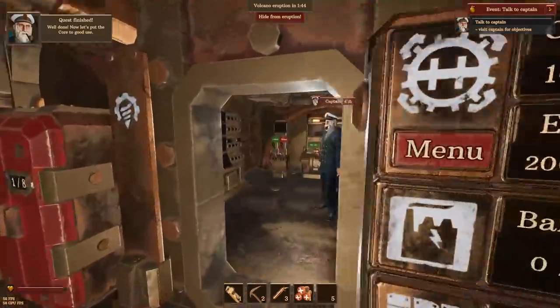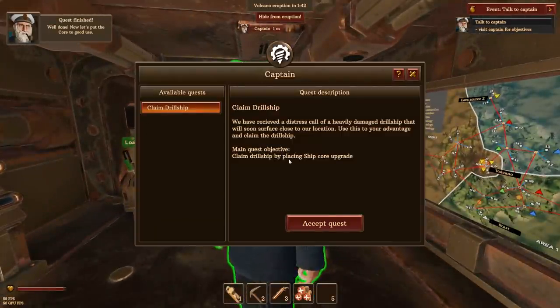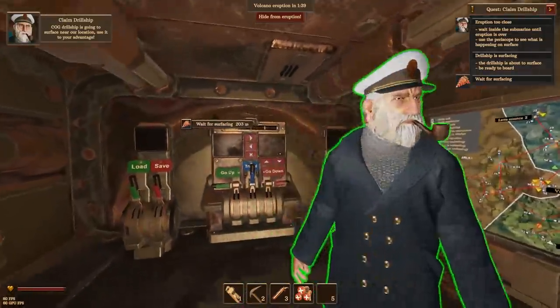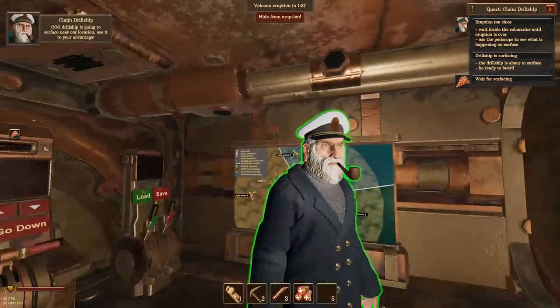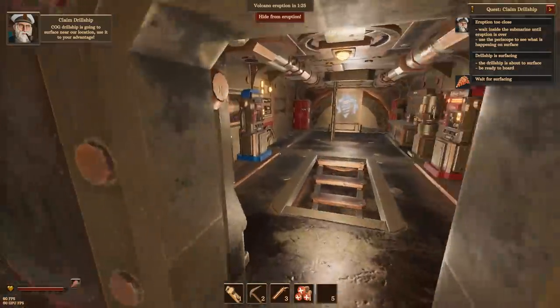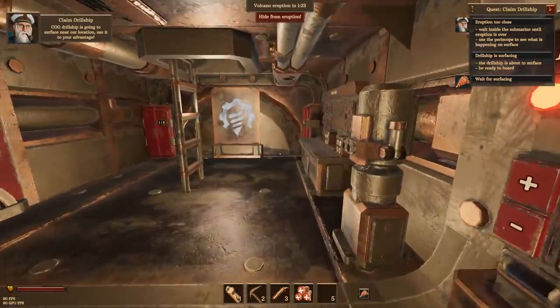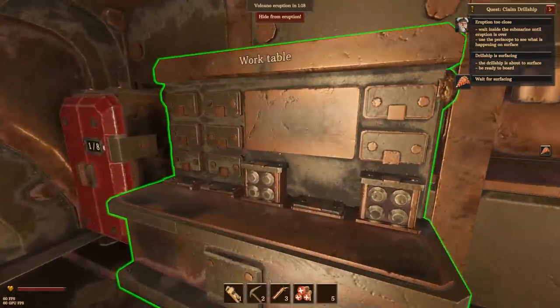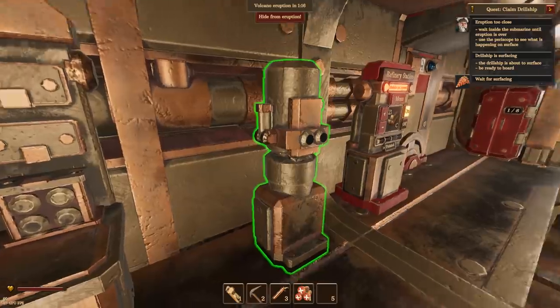Talk to the captain. We received a distress call of a heavily damaged drill ship that will soon surface close to our location - use this to your advantage and claim the drill ship. So go take my stuff and put it in there and claim it. However, in a minute and a half the volcano is about to blow. We don't want to be here for that because we will die. We also have to wait for that drill ship to surface - wait until the eruption is over. We can also use this periscope - it's got these futuristic steampunk periscopes.